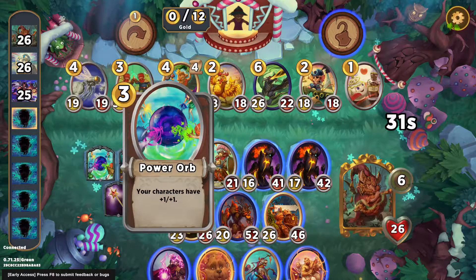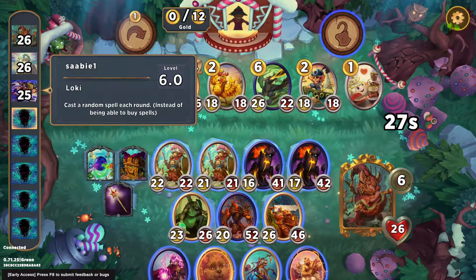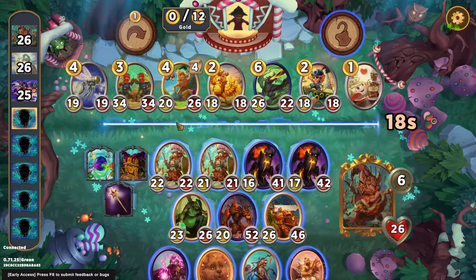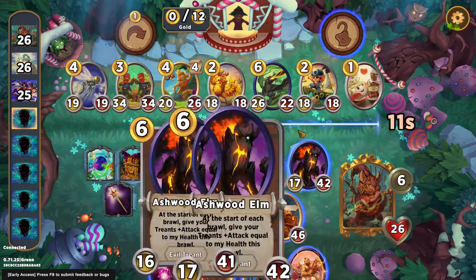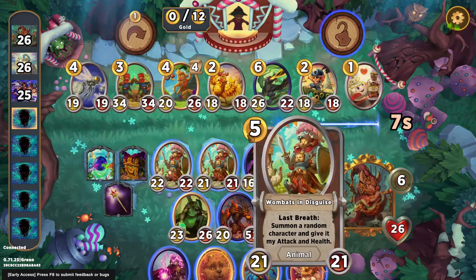I just have a mere plus 14/plus 14, plus 16/plus 16 to all my creatures. Still not a guarantee that I'm winning this lobby — everyone's juiced up. I don't think I want to sell out for the Time Flies. Playing the ghost — any special considerations? Probably not. I think I'll just run with this.